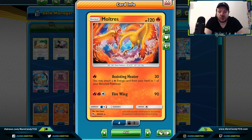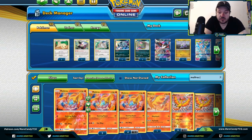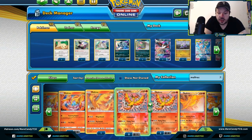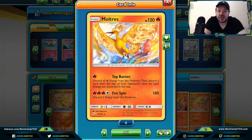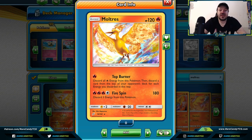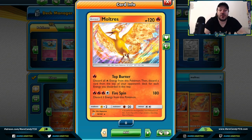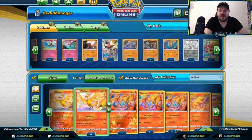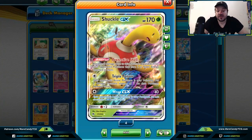Multris — I apologize, I initially showed the wrong Multris since they look very much the same. The correct Multris has a Top Burner attack — you discard all fire energy cards from this Pokemon, then discard a card from the top of your opponent's deck for each energy you discarded this way. So this could be a very cool way to discard cards from your opponent's deck.